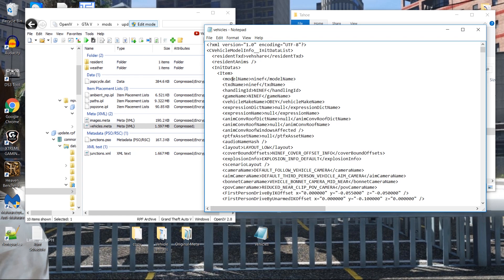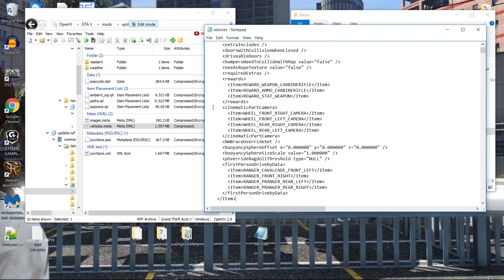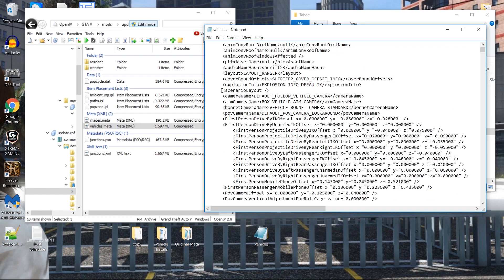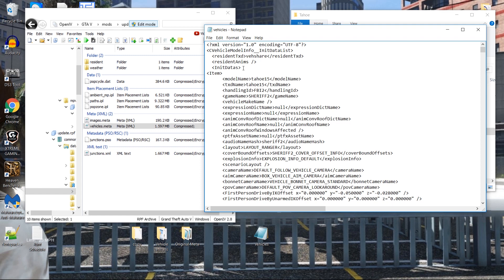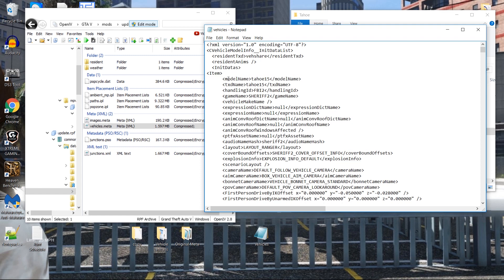You can see my last vehicle right here. Go to initial datas, put a space, hit Enter, and that's where you want to hit Ctrl+V to put in this vehicle. You'll go up and see your vehicle right there — 'tahoe15' — everything is set just the way it should be. When you do your next vehicle, same thing: just hit Enter and paste the vehicle in.